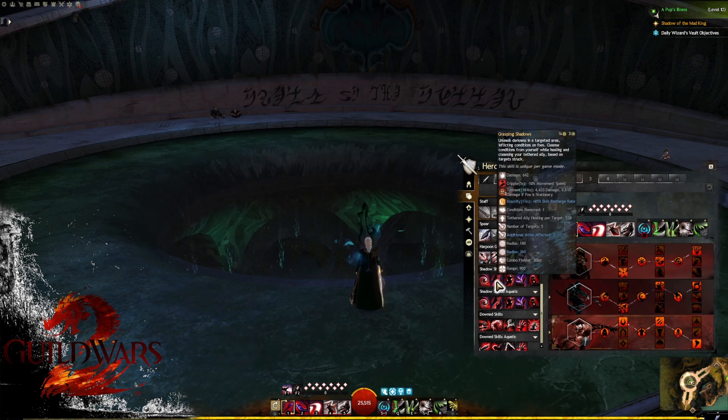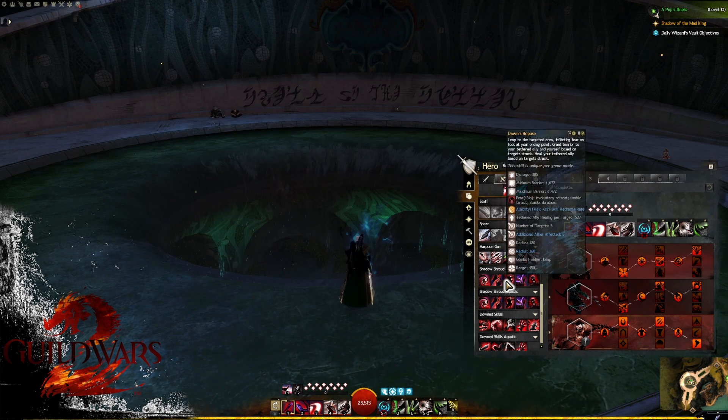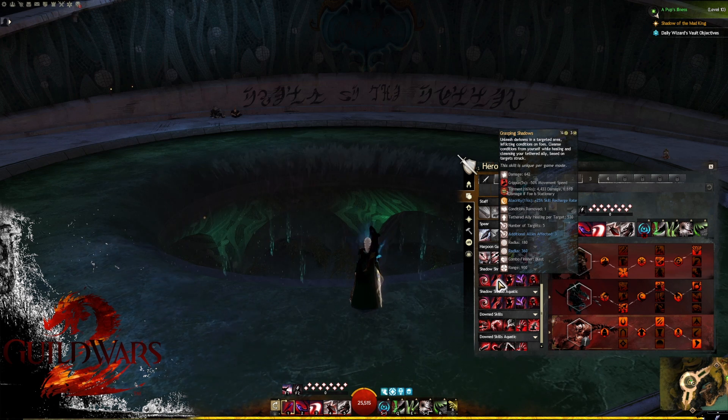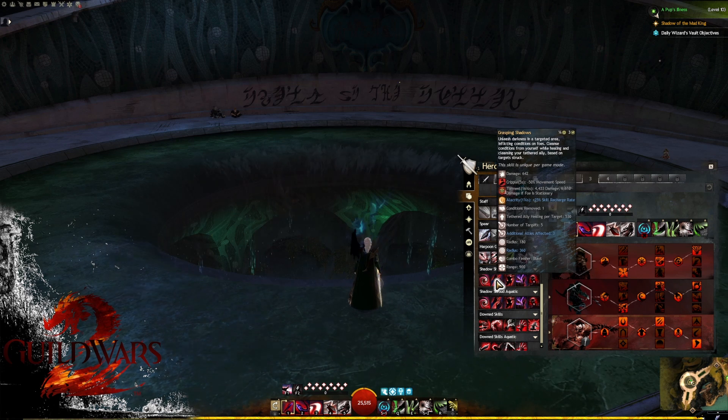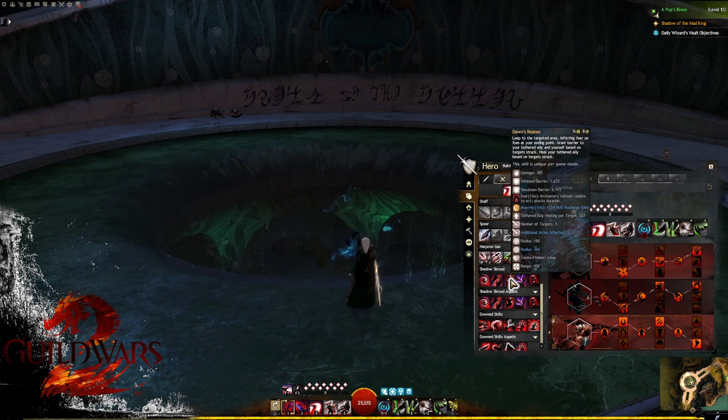If you're uncomfortable with that alacrity uptime timing, you can stay a little bit longer. The more polished and fluid your rotation, the higher your DPS, but if you struggle with alacrity uptime you're more than welcome to stay longer. As a newer player, don't be scared to throw in skills like Dawn's Response — the barrier and fear could be useful in some situations.